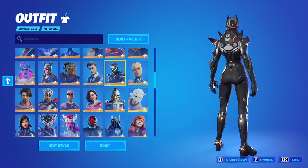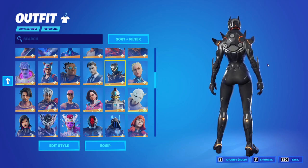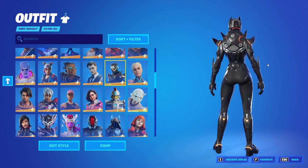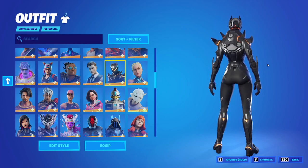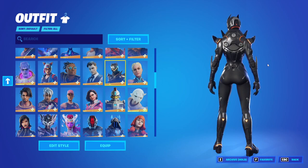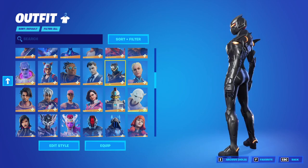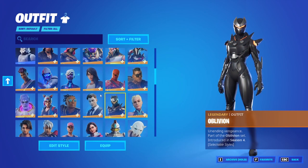Oblivion — if you guys do not remember, on my oldest YouTube videos... I can't find it, it's not loading. But anyway, I got her — she's pretty cool, not as good as the OG Omega. I got full gold Midas of course. Got Lynx — and if you guys are wondering, yes of course I got black Lynx. My choice didn't change with the tail — I still don't like having the tail, it's ugly and it's hard to see anything.